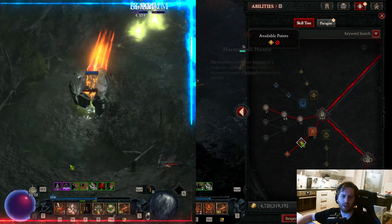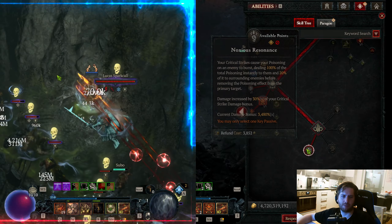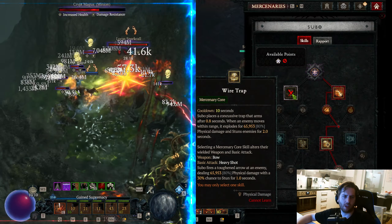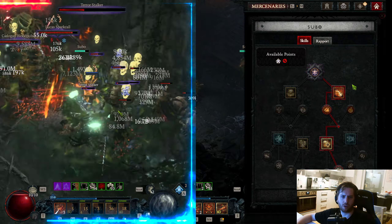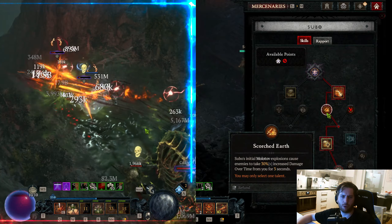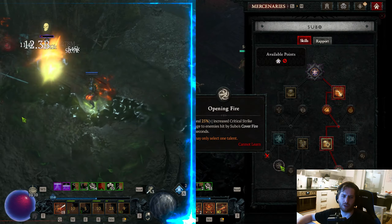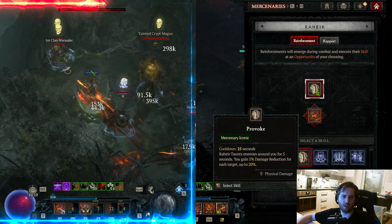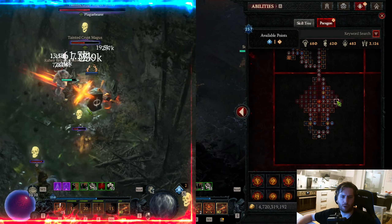For ultimate skills, take five points into the Hundas, get the glyphs for it, and also three points in Resolution Primacy. For your key passive, take Noxious Resonance. For mercenaries, you can take Subo — either go for the route that gets you more crit stack damage (25%) or go the other route with Molotov for more damage-over-time and more lucky hit chance. This one is also really good for crit stacking. For reinforcement, go for Rahe for provoke and damage reduction.